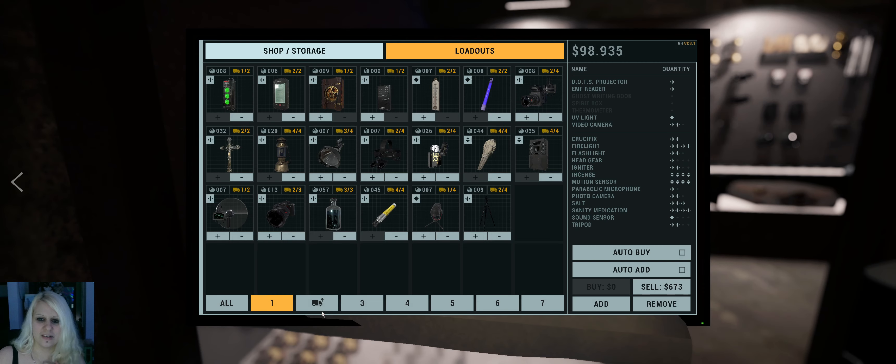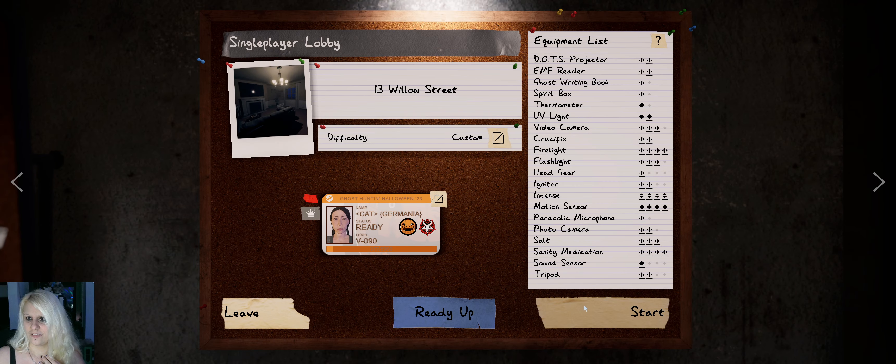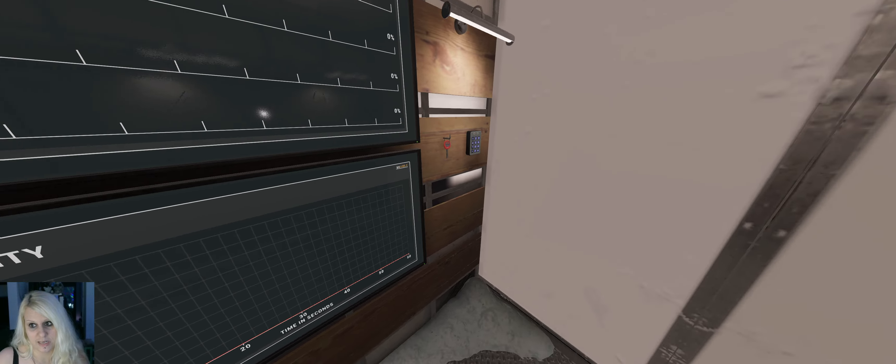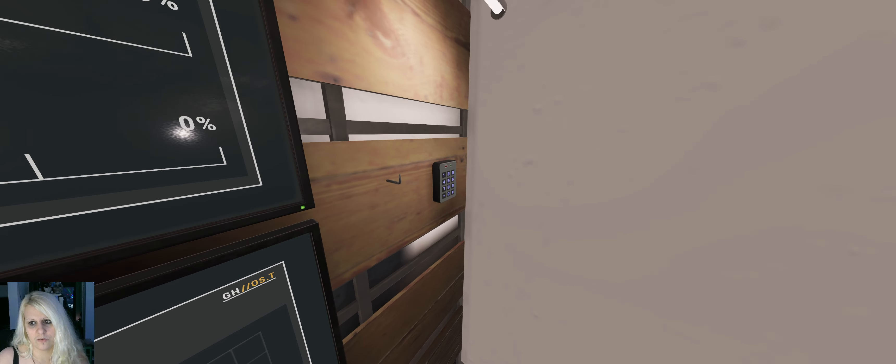Hey everyone, welcome to another one in Phasmophobia. I just forgot to change my loadout, hold on a second. You can see how you do change your loadout. We gotta go to Willow and we have to look for all those tiny snowmen and shoot them. I'm gonna show you right away where they are outside of the building because there are many, many outside.